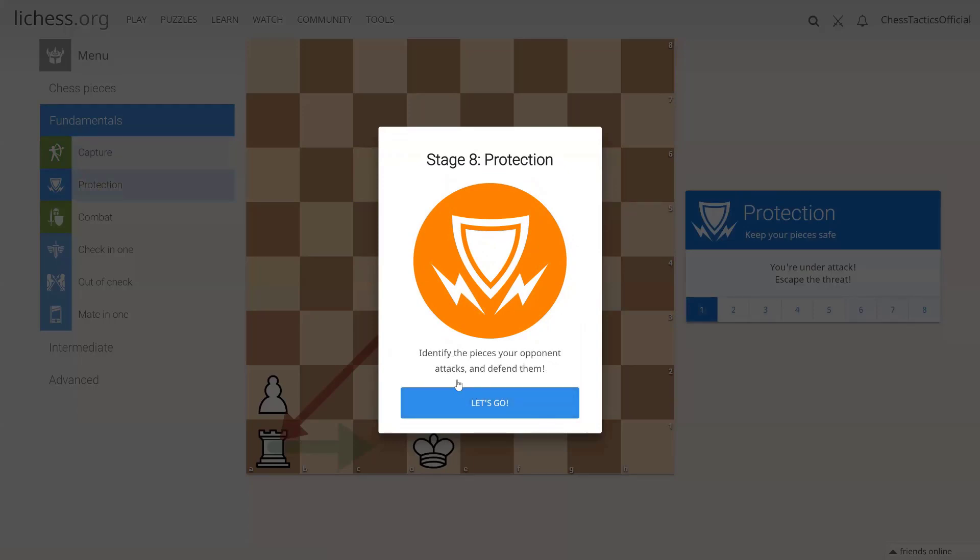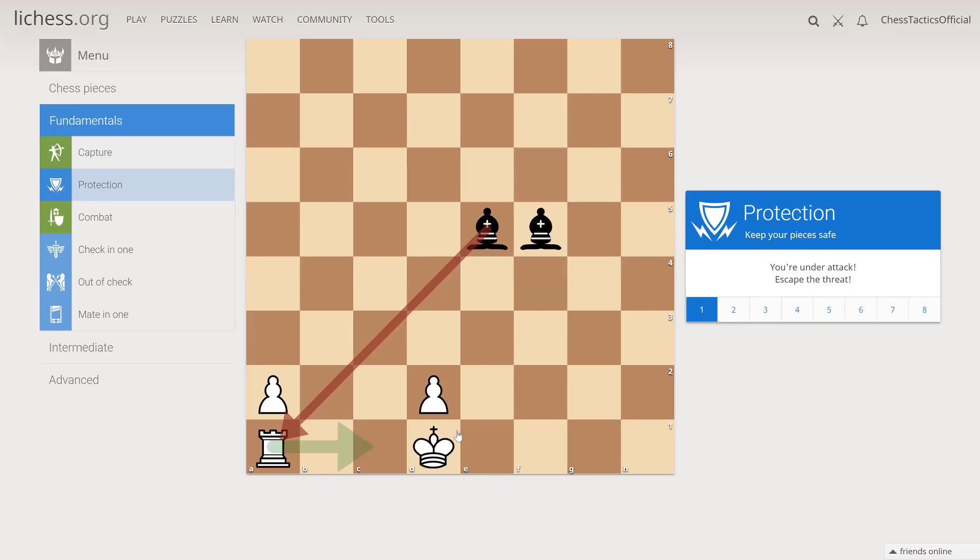We identify the pieces your opponent attacks and defend them. This is a crucial step to avoid so-called blunders when we miss opponent's attacks. Now for white, we see that our rook is attacked by the dark square bishop, so we need to remove it from the attack. Otherwise, if we make a move — for example, by the king — we will be captured by the bishop.